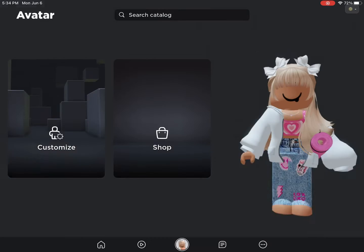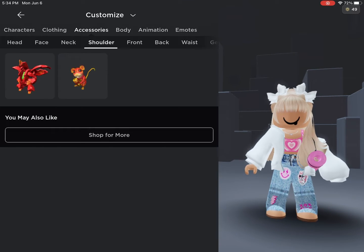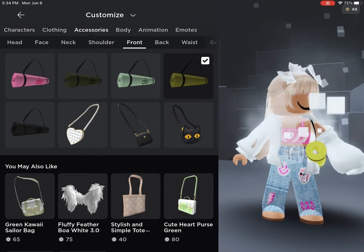Now leave and check your inventory. You can make outfits with them — here's all the colors. Anyway, bye bye!